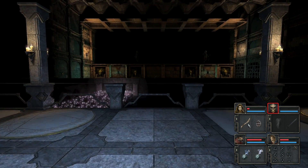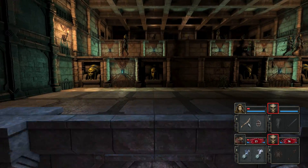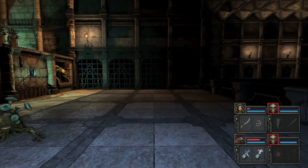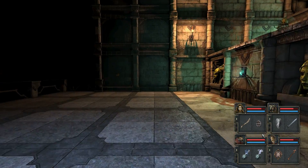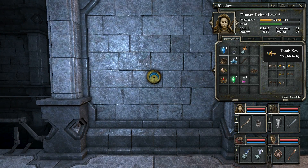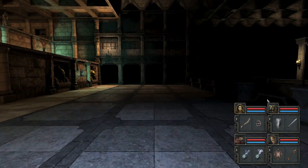Anyway we can just go straight across that bridge now, into the land bridge. Those archers are amazing. So once you get over to this place, if you haven't got a tomb key you've just wasted your time - but we've got two.